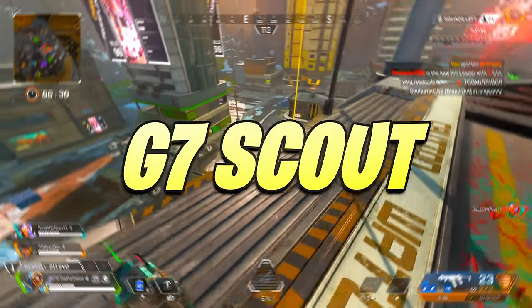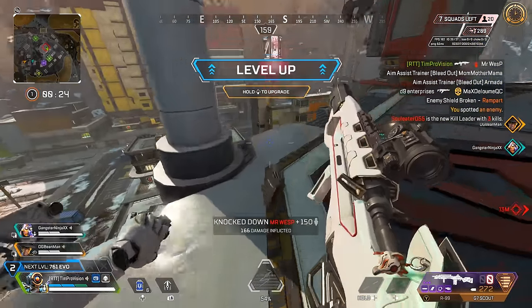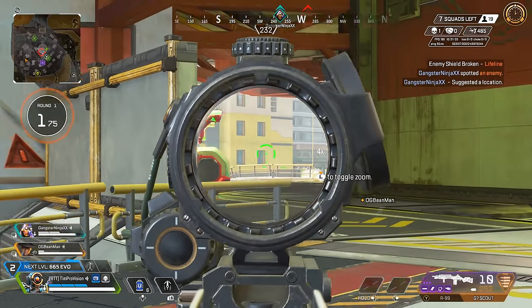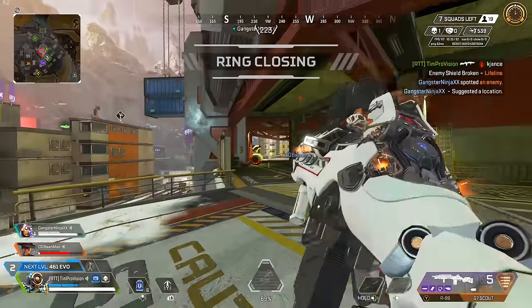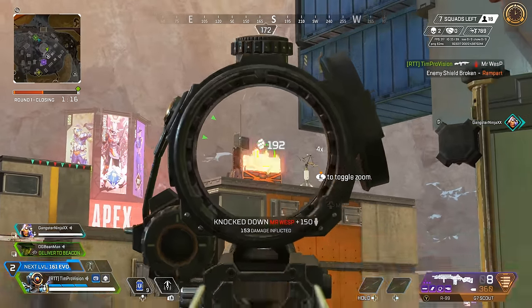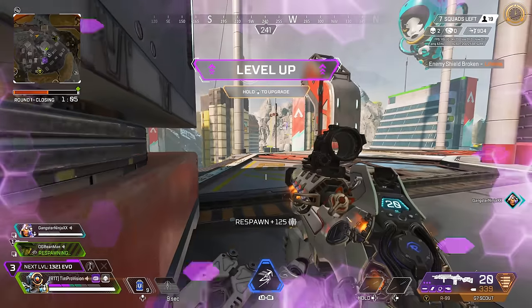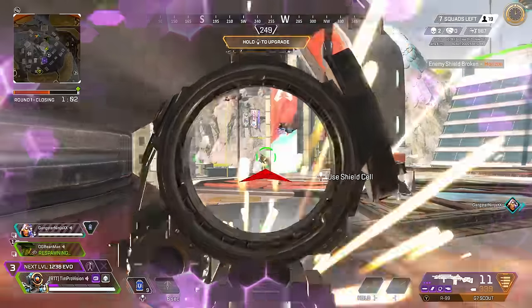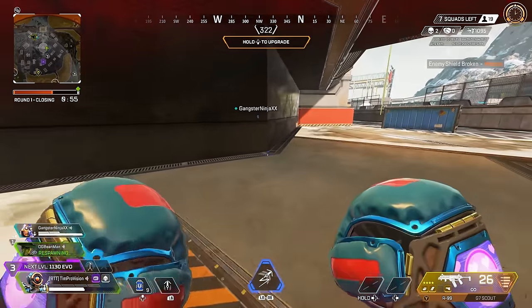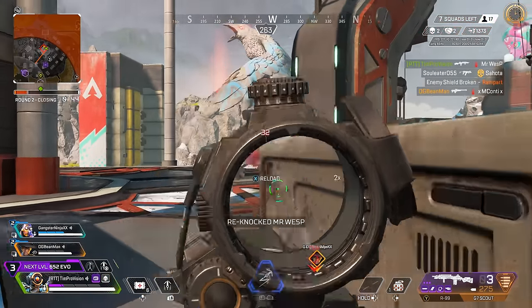The final B tier weapon is the G7 Scout — probably the most straightforward weapon for damage farming. I had it in A tier until I used it more in pubs and ranked and found it to be a little bit of an underperformer compared to other marksman weapons. It's not bad, it just feels a little weak. One of its biggest strengths is a decent 10-round base mag, and you only need a level 1 gray mag to get it to 15. It's probably the best weapon if you're struggling with aim due to its forgiving faster fire rate.